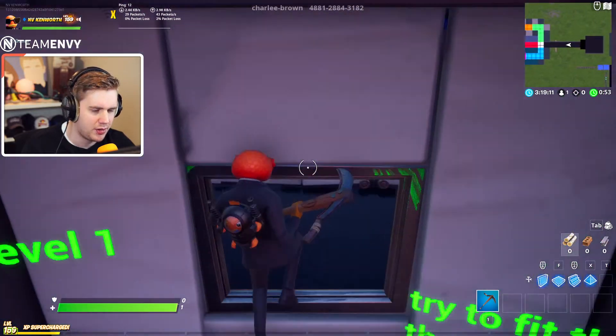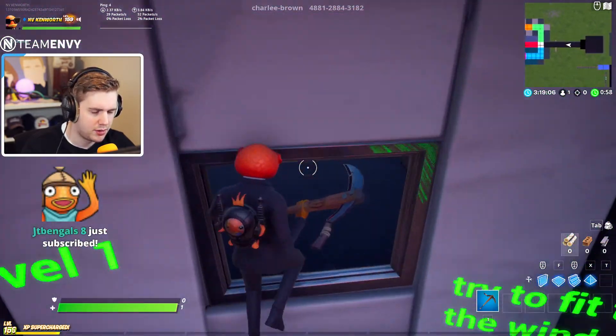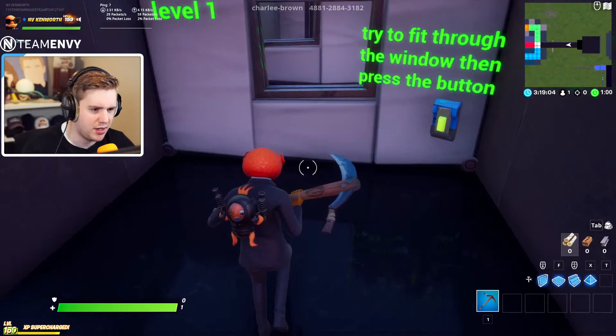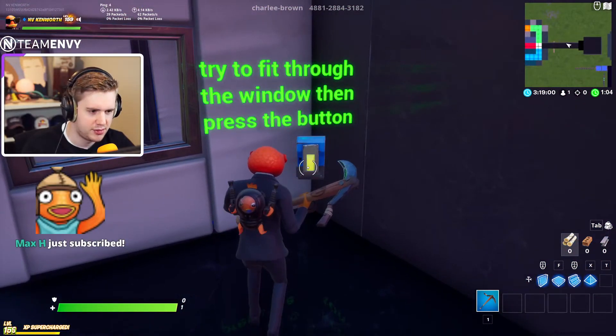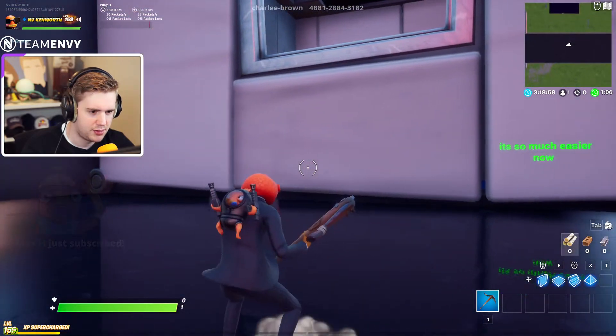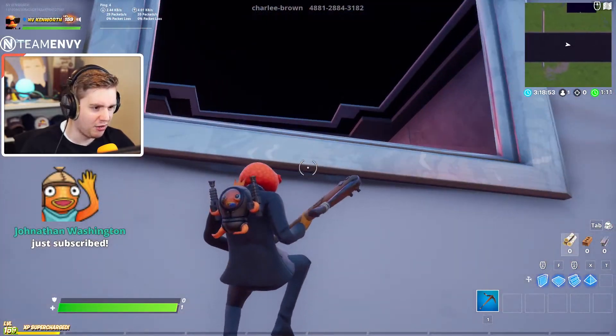I am down, dude. Always try the level before pressing the button. Level one: to the window, then press this button. Is this like the one where they shrink the wall? Whoa, it's so much easier now! How do I get so small?